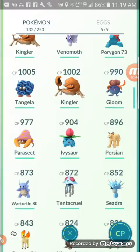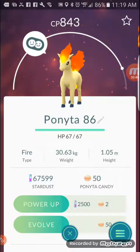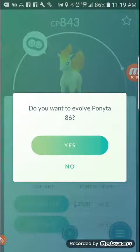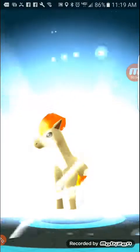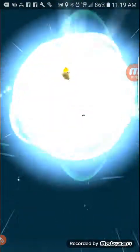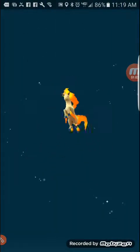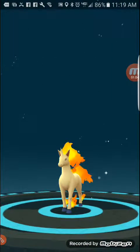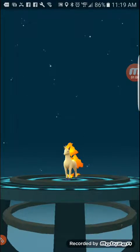I want to switch my buddy to somebody else after this. I need to work on Ponyta — 843 CP is what's involved. Rapidash! Oh, that looks so cool. That is so cool.